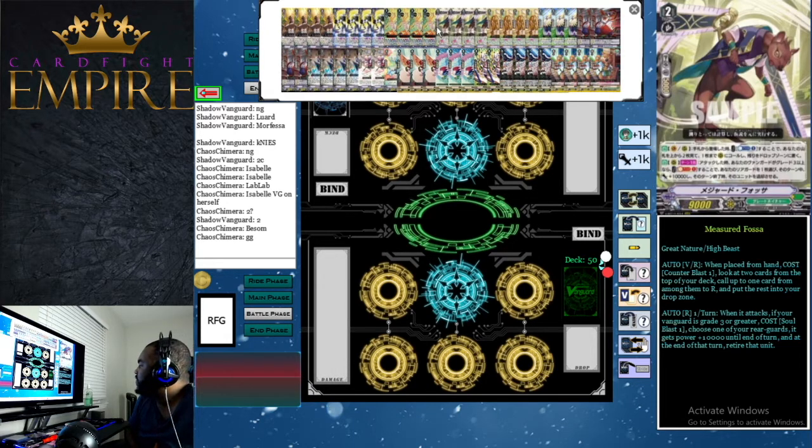Next up in our grade 2 lineup we have four Measured Fossa. Fossa has two abilities. The first is when placed from hand on vanguard or rear guard circle, you may counter blast one — if you do, look at the top two cards of your deck, call one to rear guard, and put the rest into the drop zone. Basically thins your deck, and hopefully the card you put in the drop zone isn't a trigger. If it works out, you plus one to your board without losing triggers.